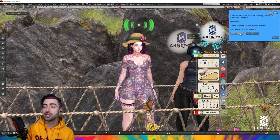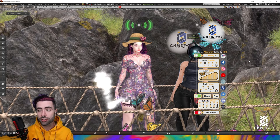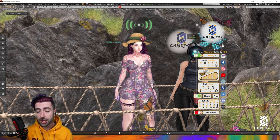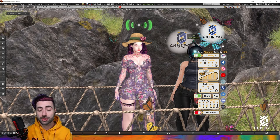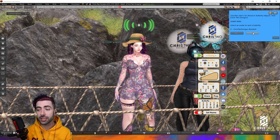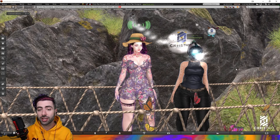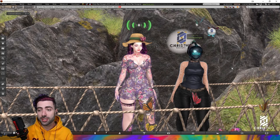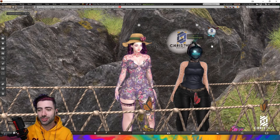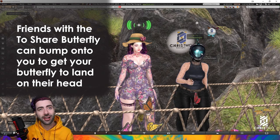If we click here on Prop, we see Chris2Designs is nearby. Let's press zero — it will send an unpacker to them with a butterfly to share, so they can attach the butterfly to their head. Then we press Share, and you'll see the butterfly will fly away and land on Chris2Designs' head. You saw it — the butterfly is there. It will stay for about 30 seconds and then fly back to me.